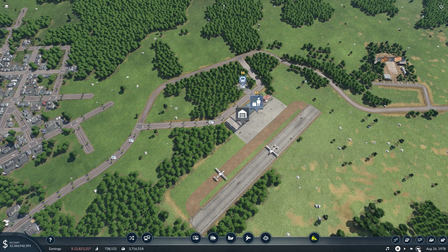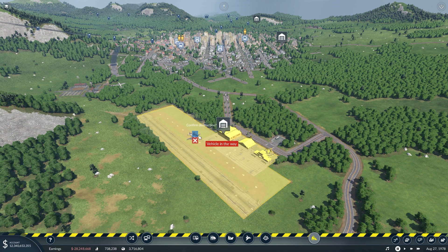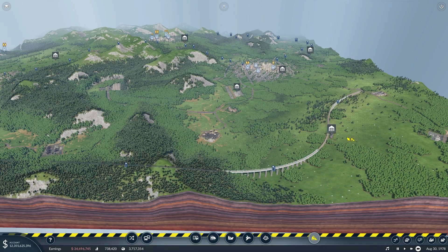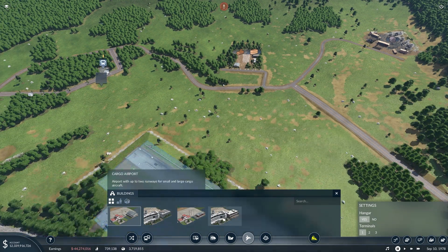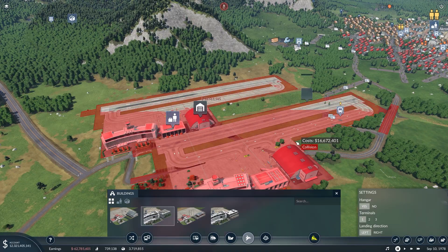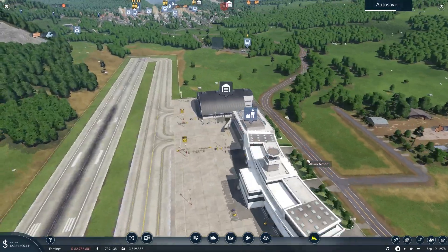This might cause issues — we may have to wait for these planes to leave. Now that one's taken off, hopefully there's not another plane coming, and then once this one's gone we can replace it with a large airport. Now all the planes are gone, so we can delete that one and put in a large airport. Hopefully we can get it to connect to this road — and we can. We'll place that down right there and it sits pretty well along this road, so I really like that.